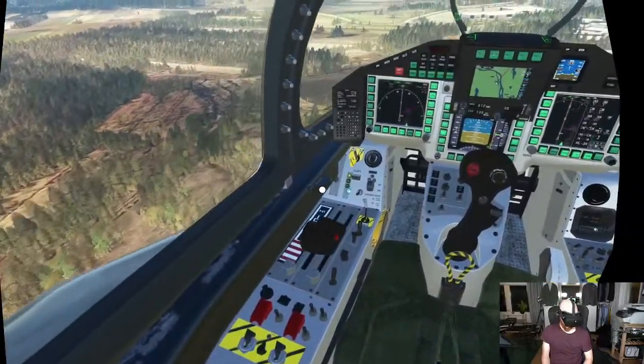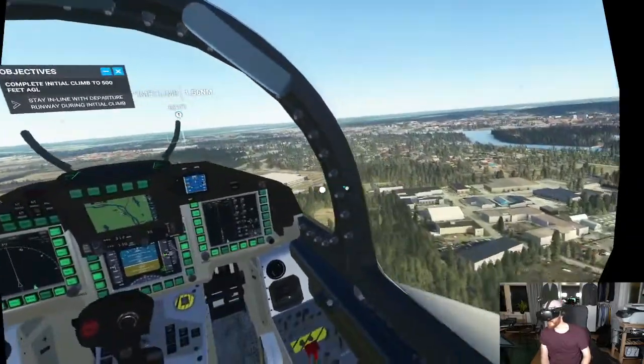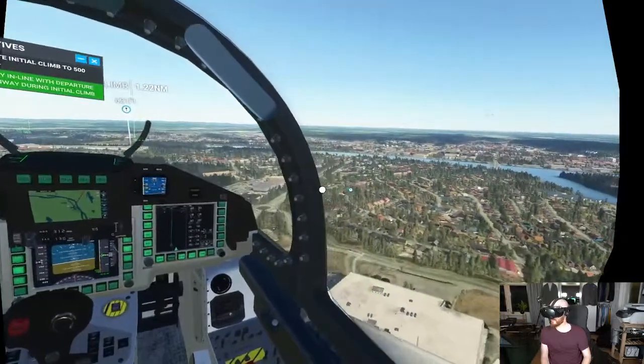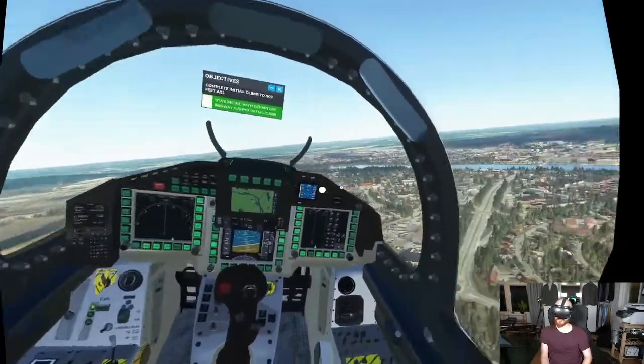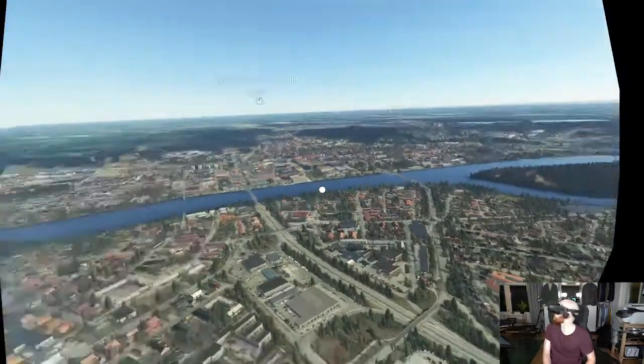Continue. Over here — north departure. Whoa! Oh, it's the shopping center. Avion is down there. Let's take a turn over. Down here we've got... Umeå centrum.